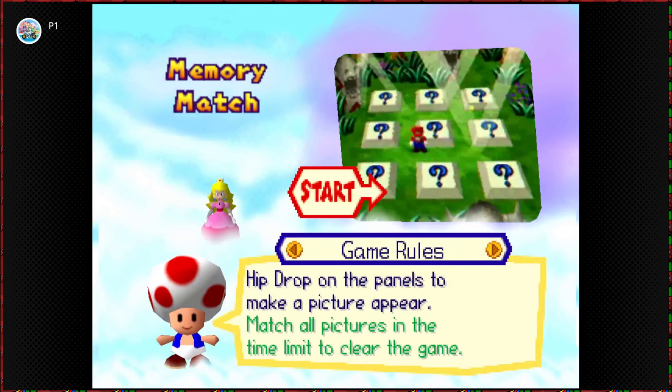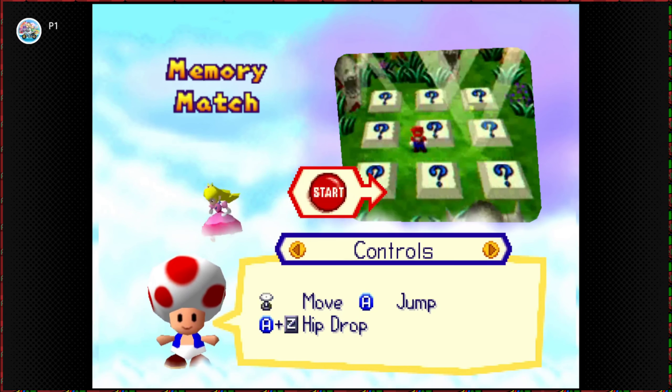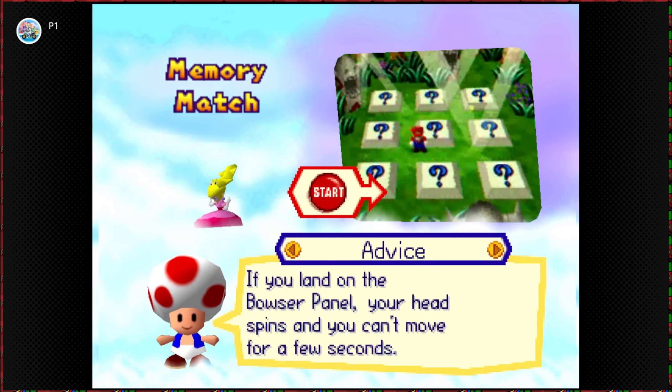Memory Match. Drop on the panel to make a picture appear. Match all of the panels in a timeline to clear the game. Close to move, A to jump, and Z is hip drop.